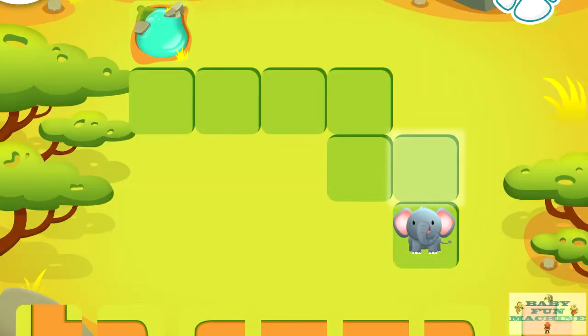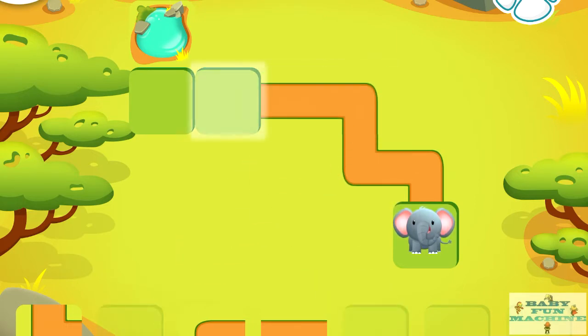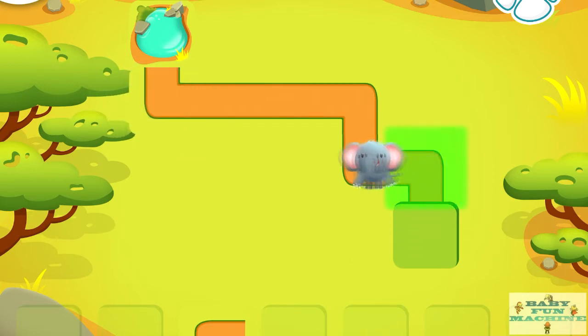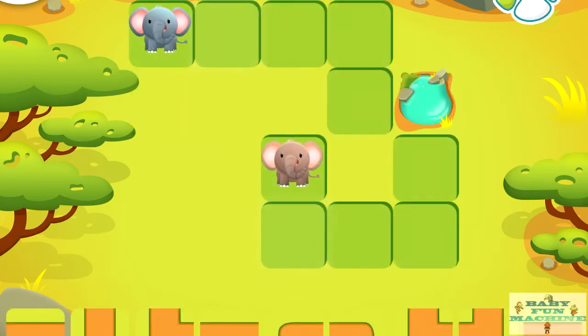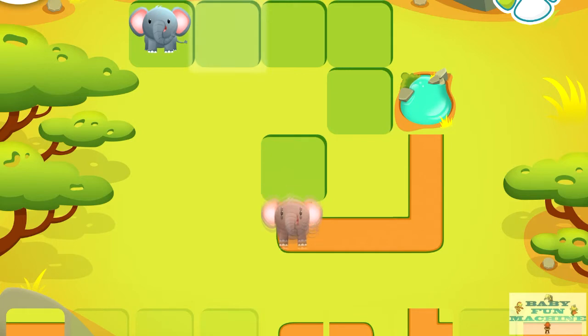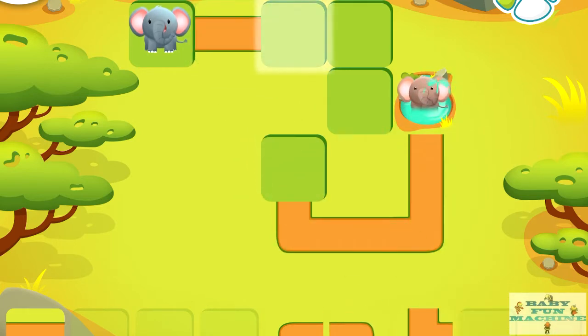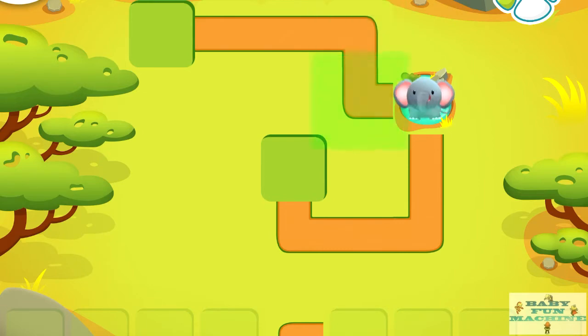Help the elephant get to the watering hole. Drag the correct path to the glowing square. Good job! Help the elephants get to the watering hole. Good job!